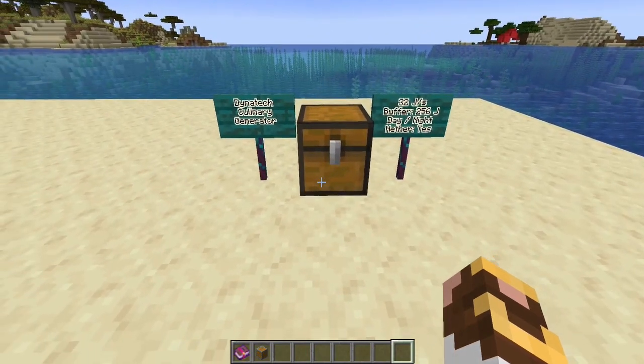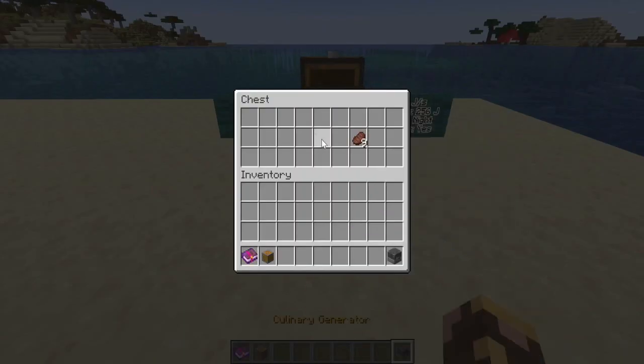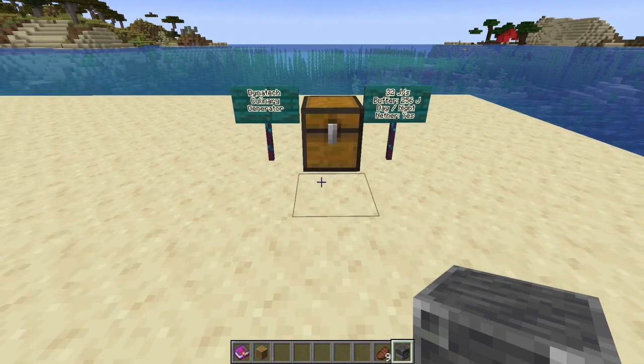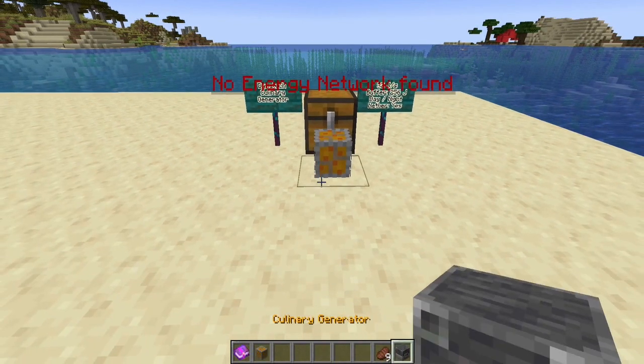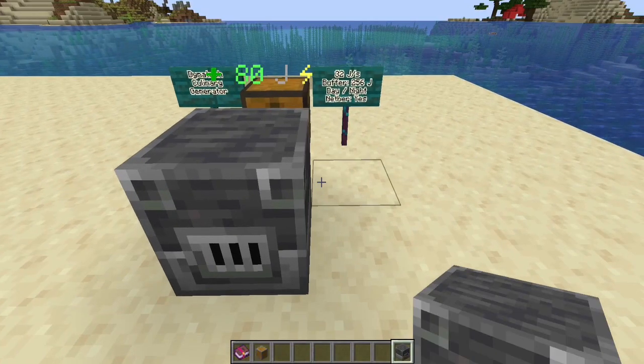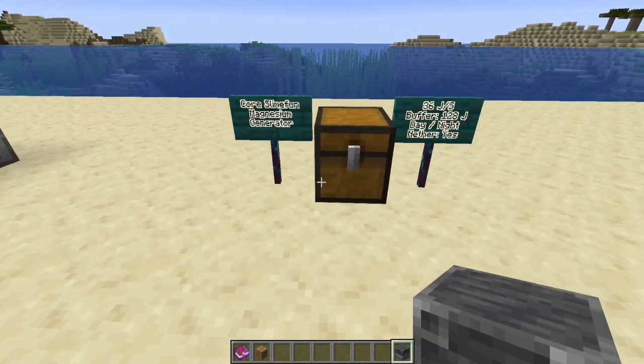Back to the Dynatech add-on: the culinary generator. This is an interesting one that could be self-sustaining if you're building a cow farm, pig farm, or chicken farm where you're automatically killing them and getting meat. It runs on food — I put in some cooked beef. It generates 32 joules per second, has a 256 joule buffer, works day and night, and will run in the nether. If you've got a good automatic food source, this is a nice generator to have around.